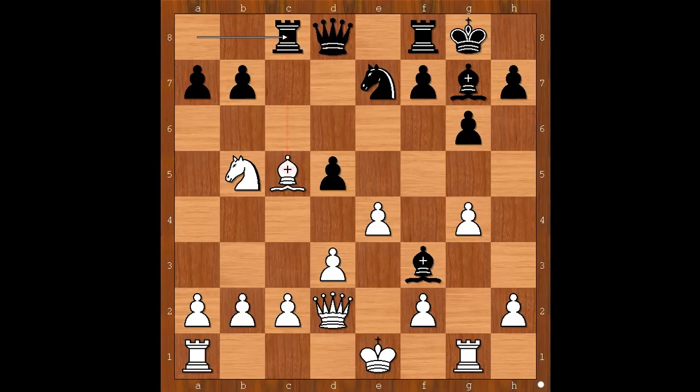d5, Bxc5, Rc8, Ba3, dxe4 — opening of the e and d files is not going to help white. After Kdxe4, how would you continue this position if you had the black pieces? Most people would exchange queens and collect the pawn on e4.